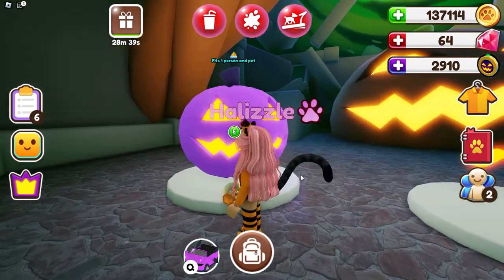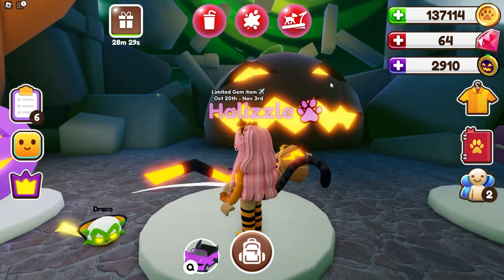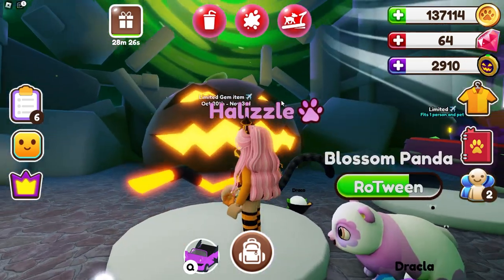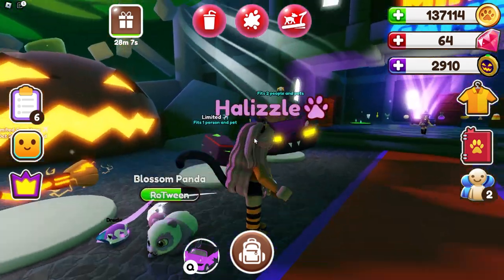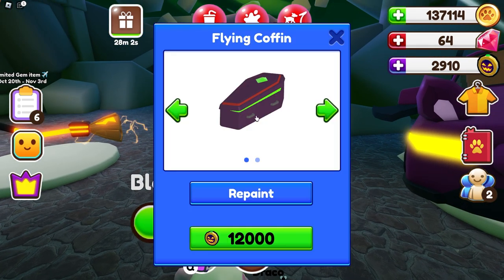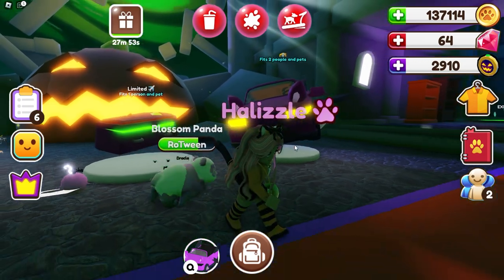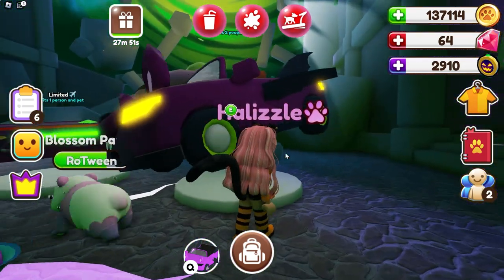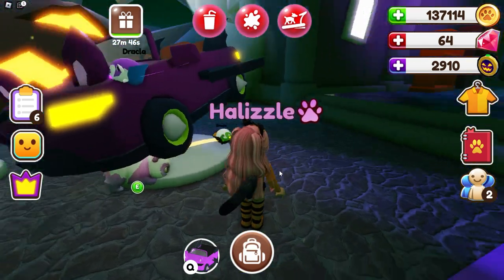So the next things we can check out are the vehicles. This is the boat — I don't have enough for it just yet, but it's just like a little pumpkin boat. We also have a limited gem item right here: the witch broom. I'll probably make mine purple or something like that. I can't wait to get the broom when it's available. Then we also have the flying coffin — that's a cute color. I don't have enough for that just yet because I spent all my gems on some pet eggs. And then we also have this car right here — the Batcar. I bought one already, which I will show you guys when I go back outside.